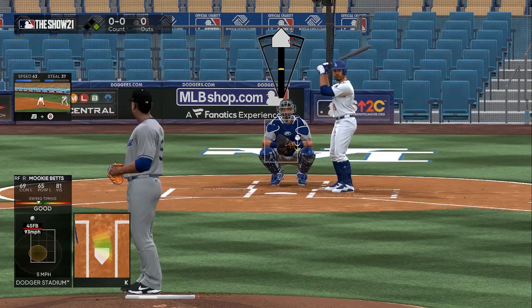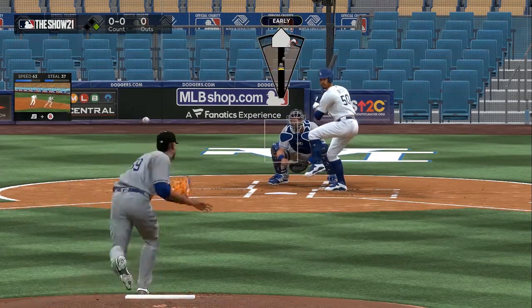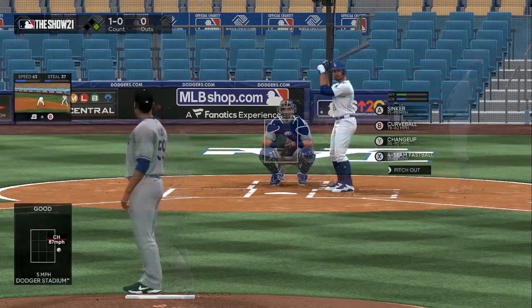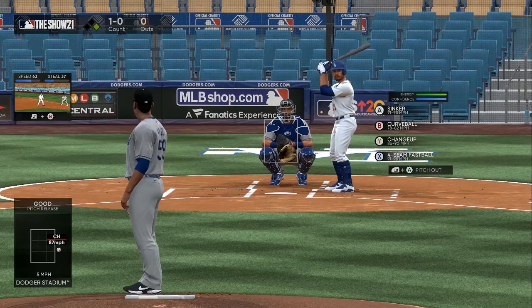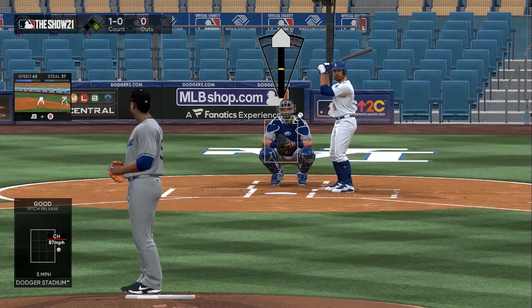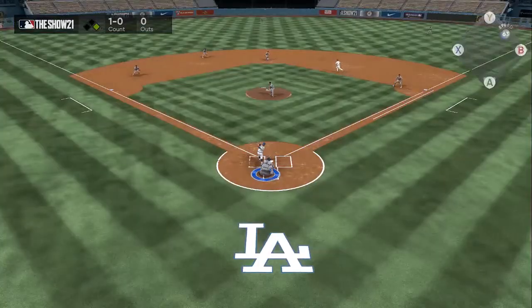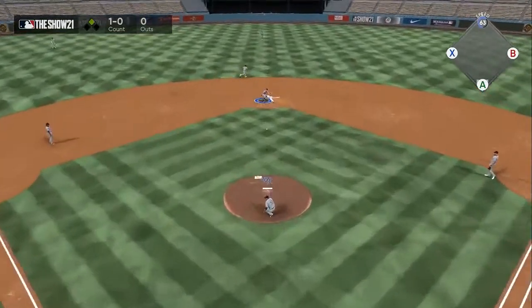I like to always see how he handles an off-speed pitch and throw him off. So I come with a change-up right here to the inside. He doesn't swing, so my opponent has patience — he's not just swinging at anything. The off-speed pitch at 87 miles per hour gives him something to think about. So I come with a high sinker to the outside, because this is going to be a hard pitch to hit.